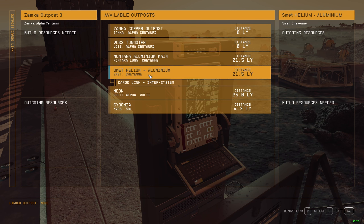Any cargo link can only receive one transfer per link. What that means is if you click on this link, you can only receive copper from this outpost - that's copper by the way. So you cannot receive tungsten, aluminium, or helium from other outposts, because it's one link, one resource coming into this bin.